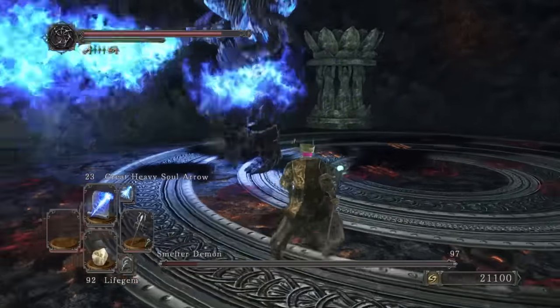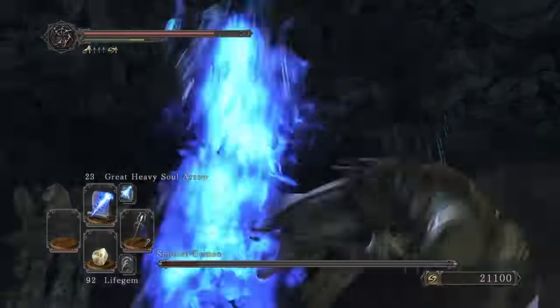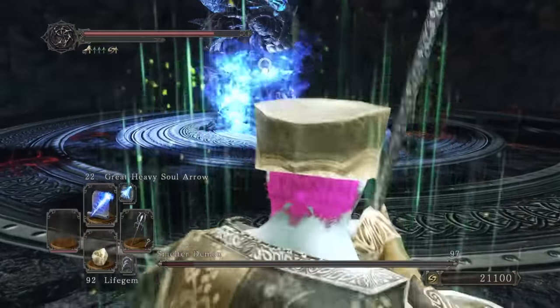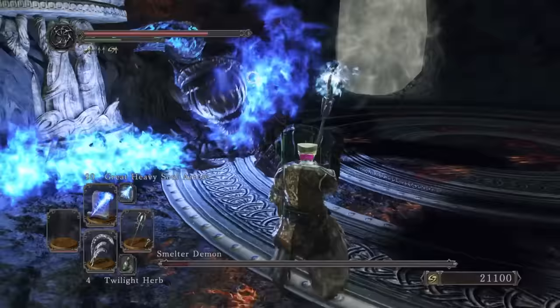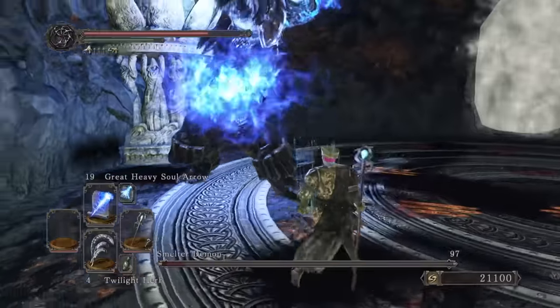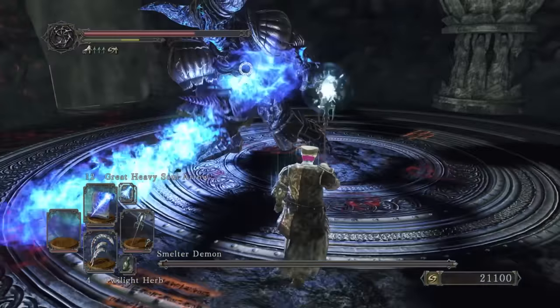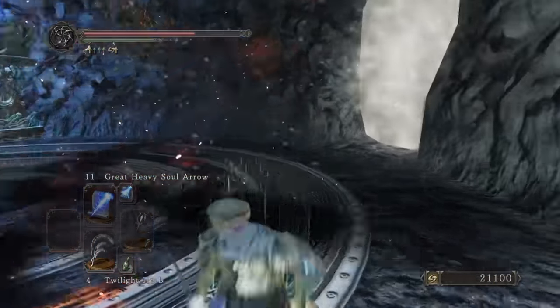I ended up using bright bugs and magic-restoring items because it was actually necessary here. His attacks often have delays which can be hard to predict, and given the length of the fight, there are more and more opportunities for me to make a mistake. I know how to avoid some of his swings fairly consistently, and the jump attack is always a good opening. Victory here cured me of the blues, and I felt confident to take on the other two bosses of this DLC.